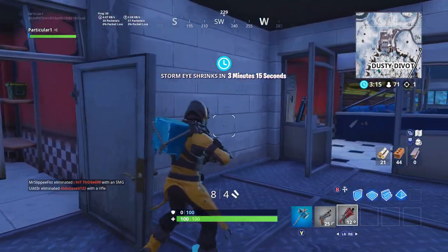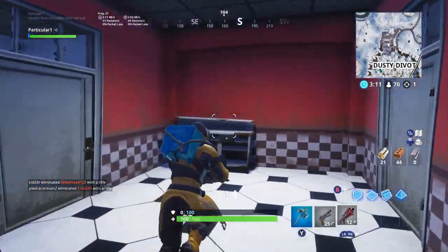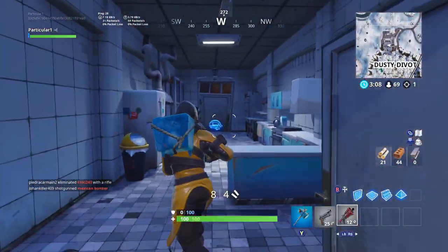Fortnite also updated the visuals of the cozy campfires because people were complaining that they couldn't tell when it was burnt out or lit. That's just a small thing in the update. Alright, here comes the bad news.